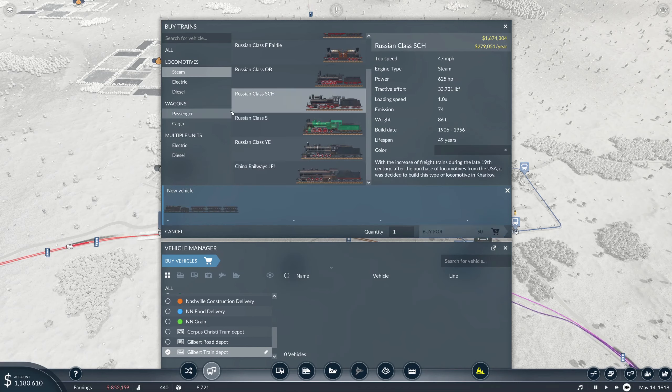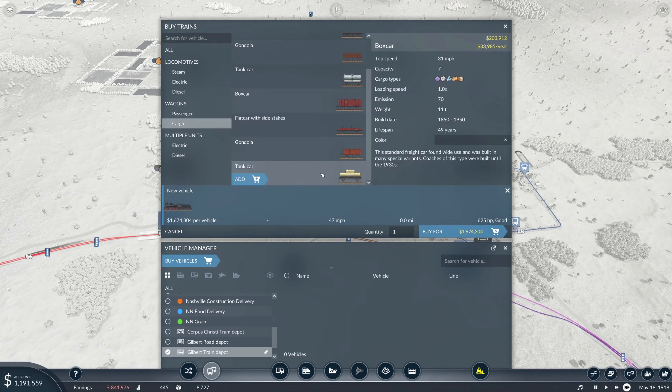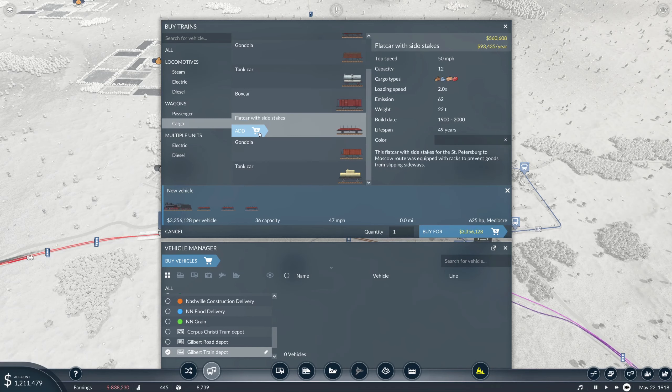That was super expensive, so we're going to go with the train that does 47. We'll do one, two, three, four — four cars to start. Not enough money.